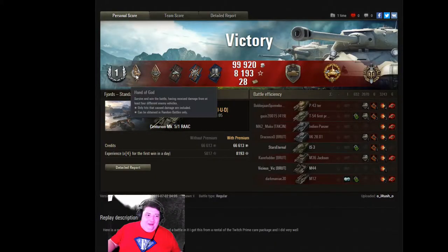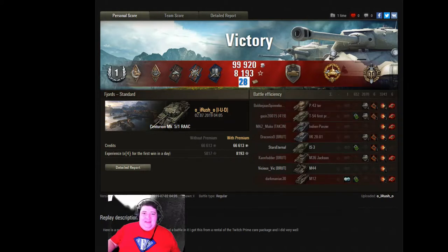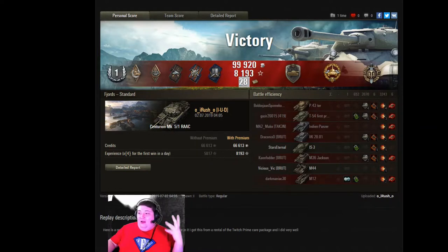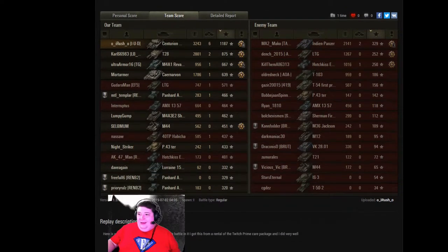Master badge first class, Hand of God, Bruiser, Duelist, Fire for Effect, Sharpshooter, 28 bonds, Steel Wall, High Caliber, and Top Gun. That's why he was being so aggressive at the end, pushing in hard — he wanted that Top Gun and was trying to block the line of fire of all his friendlies behind him, which is pretty much exactly what he did. And it worked out really well for him. If you scroll up you see the title: first game ever in this tank, and it's a monster battle. Just shy of 1200 base experience, but so much more damage than anyone else in the game.